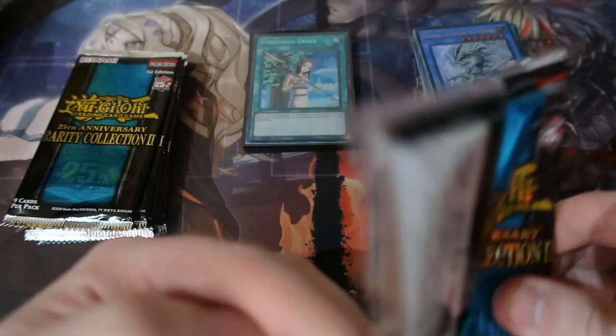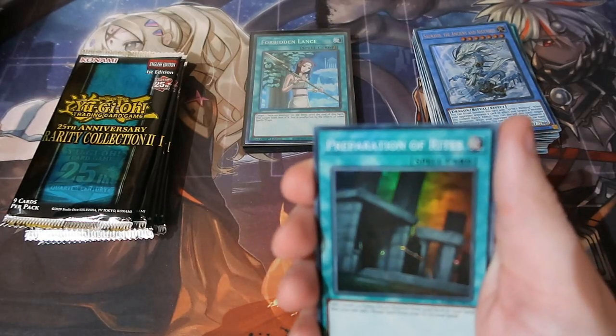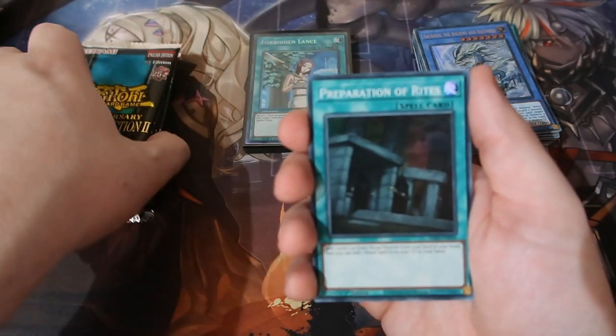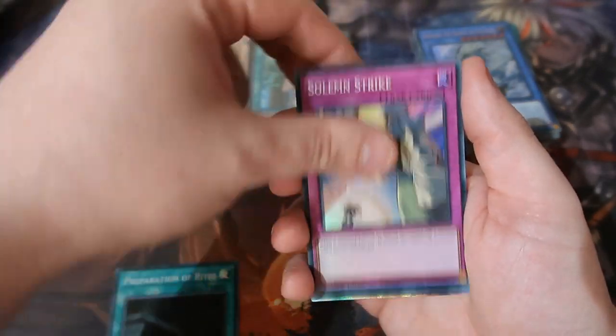Come on. We pulled one quarter century here people — yes, a little bit of a spoiler — but we need another quarter century. I think in one booster box you're guaranteed three or four of them. You can get more, I've heard. But let's have a look. We've got the Rise Soul Strike.